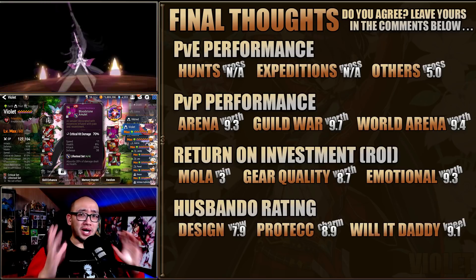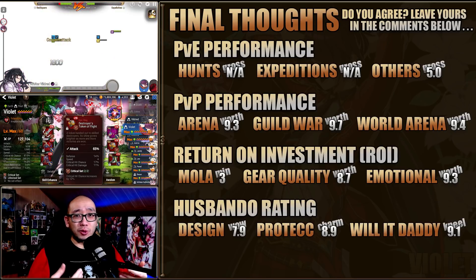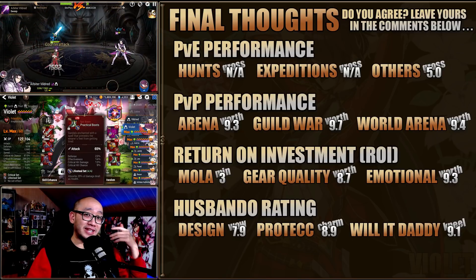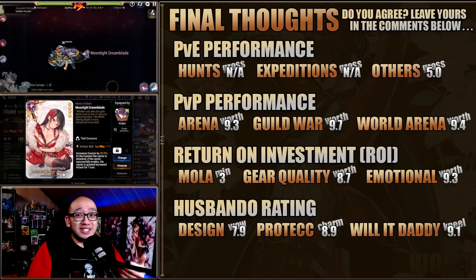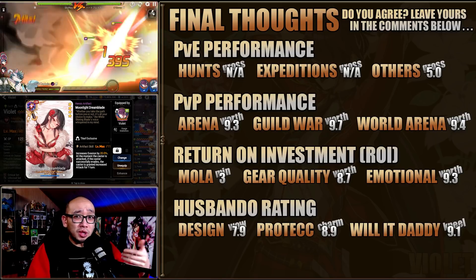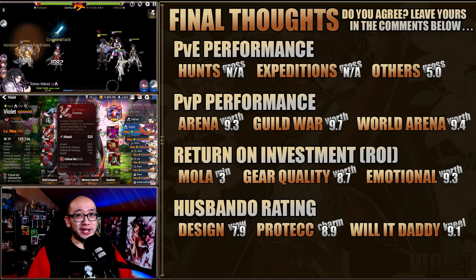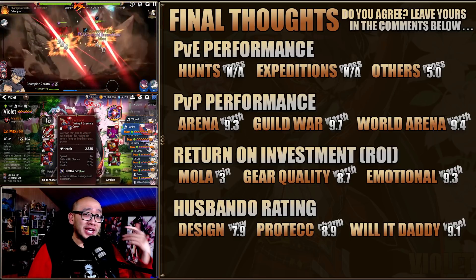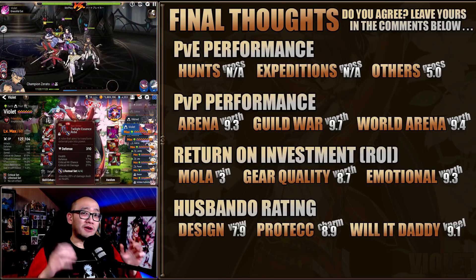Moving on to the Husbando rating: for his design, I actually hated it — I pulled a Violet on his banner while secretly hoping I would get a different hero. This was back before pity was implemented into the hero banners, which allowed you to pull off-banner heroes. I never even built my Violet because I disliked his look so much; I only finally built him because of the buff, but I really do love his skin — it completely changes his look and his attitude, so I gave him a decent rating. And would I protect his smile? I actually would. Seeing his relationship with Luluka play out throughout the main and side stories, you really can't help but to love this duo.